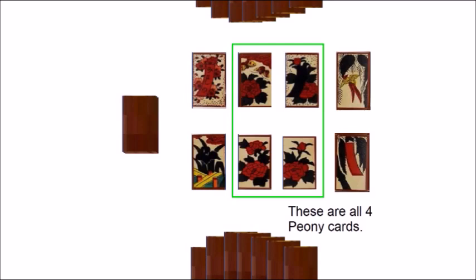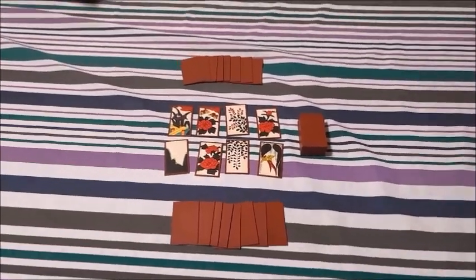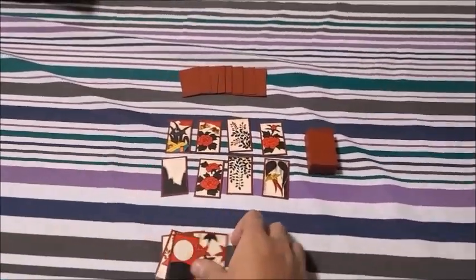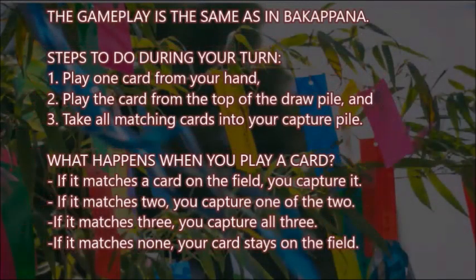If there are four cards of the same suit on the field, the deal is void, and so the dealer must reshuffle and deal again. For demonstration purposes, I will be showing the cards in my hand. The gameplay during your turn is the same as in Bakapana and Hana Awase.